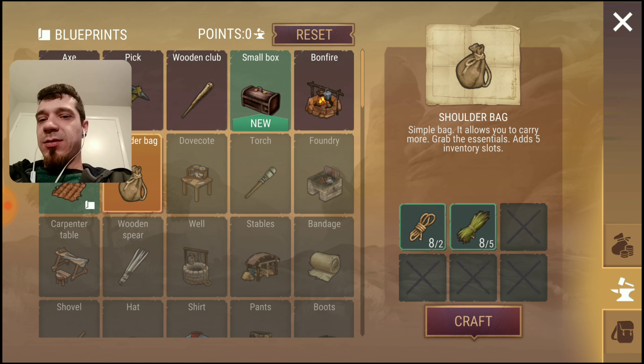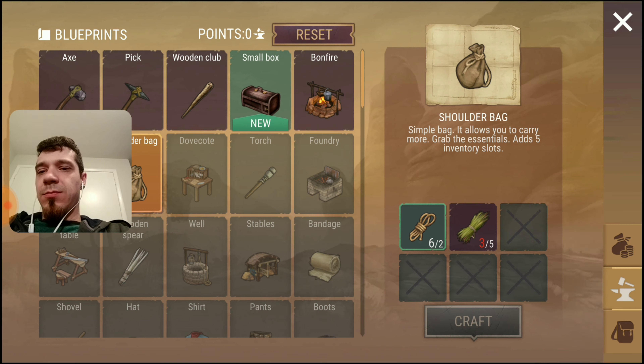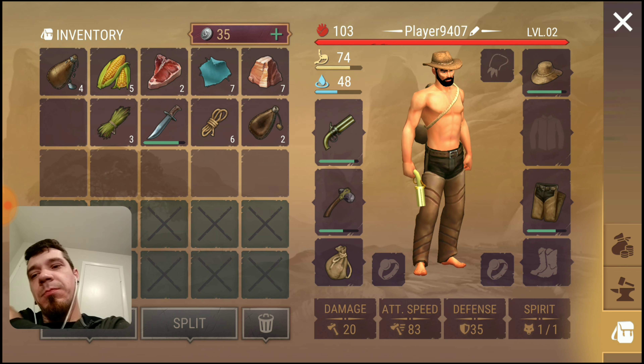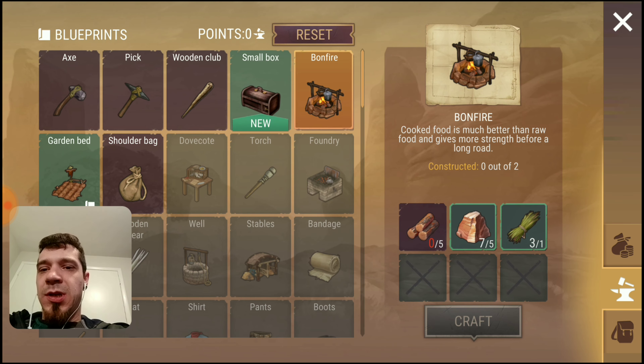All right, we got a ton of logs — plenty of logs. More of those, more of those — these are gonna help us rebuild our house once we get leveled up to where we can build walls. Which we might be able to build walls now — we can!